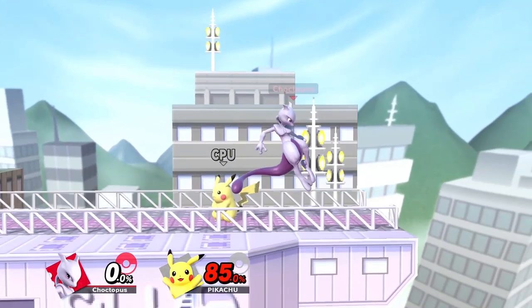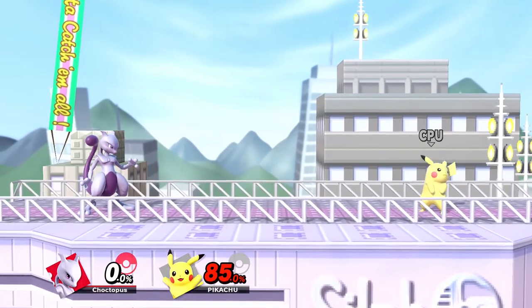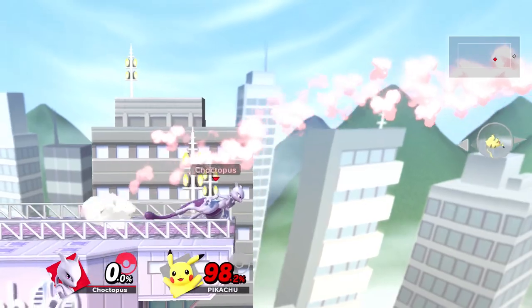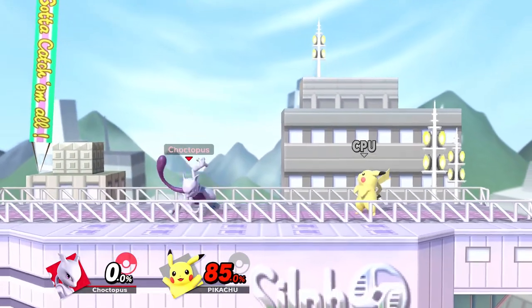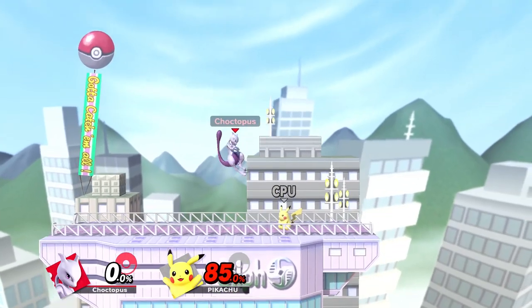Up B is Mewtwo's Teleport, which is also his recovery, and when using the move you're completely invulnerable. It travels a long distance, which in combination with Mewtwo's floaty jumps and his strong aerials makes him a good character to chase off the stage. If you teleport to the ground there's considerably less end lag, but if used in the air Mewtwo will fall into a state of helplessness.